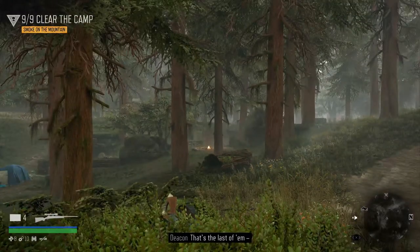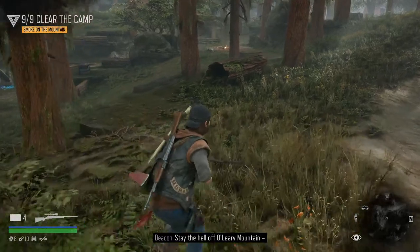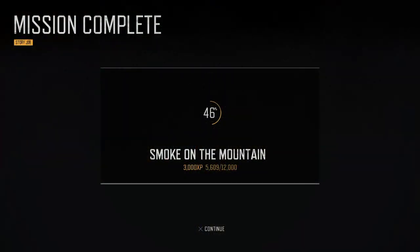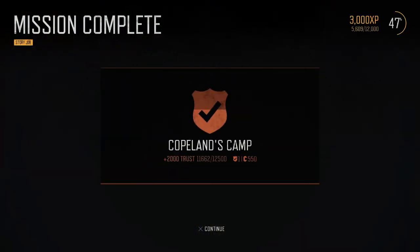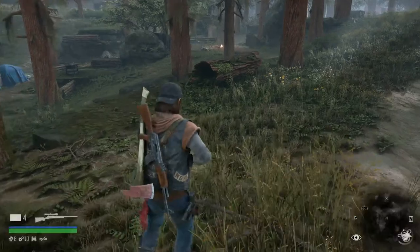There went my suppressor — time to go loud. Only one more and they're injured. Sniper rifle time. All right — smoke on the mountain. A little more trust and credits with Copeland's camp. We're almost to trust level two already. A little more progress on 'He's My Brother.'